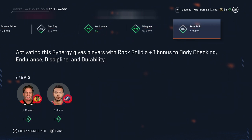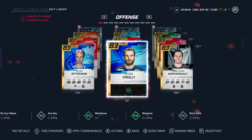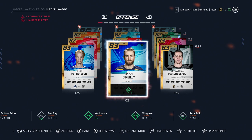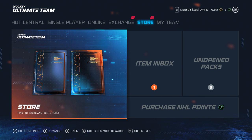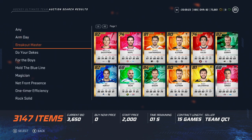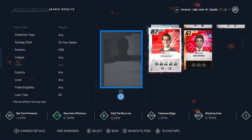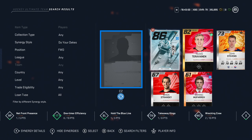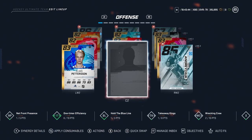I'm also one point away from Wingman. If you go over to a card with the Workhorse synergy, you can see it's highlighted in green, meaning that player has that synergy activated. You also have little diamonds on the top right showing how many synergies that player card has and whether they're activated. If you're looking for specific players with certain synergies, you can go to My Collection or the Auction House and sort by synergy to find players that fit your squad.